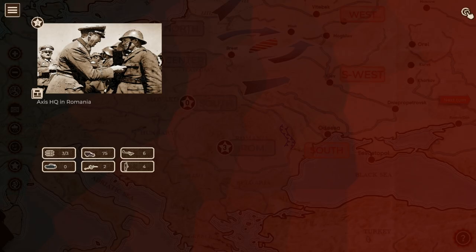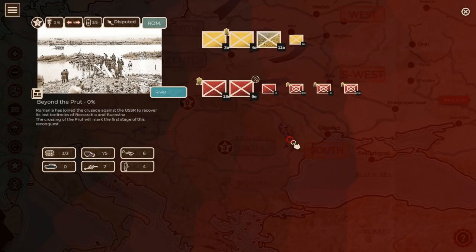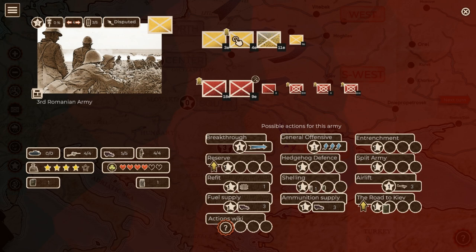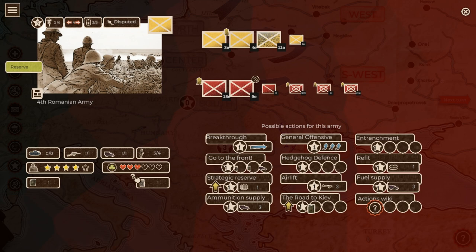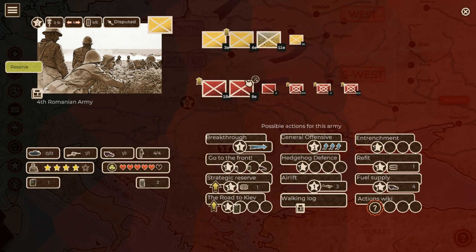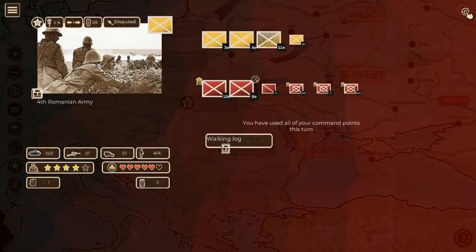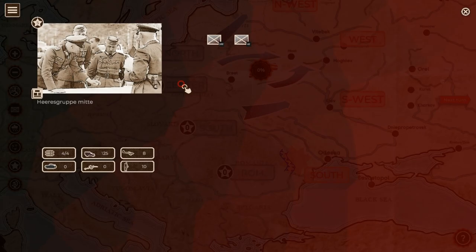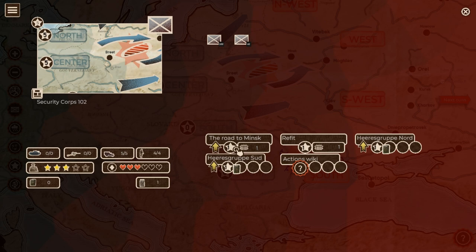Now the Romanians — they have no reserves in the back. They've got the 3rd Romanian Army, 4th Romanian Army, 11th Army, and a 2nd Romanian Corps in reserve. The reserve unit has low cohesion, so I refit it — gaining 1 ammunition, 2 cohesion, and 1 troops. I do the same for the other low-cohesion unit. Then I bring one to the front — he'll take part in next turn's combat. I can do nothing more with them.